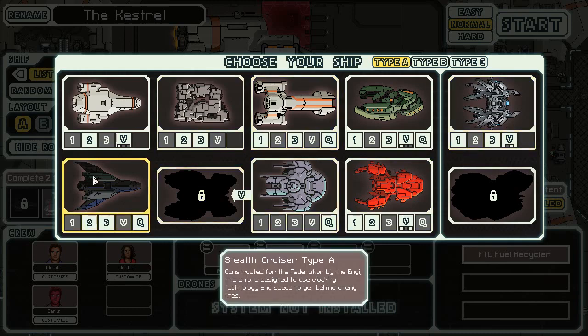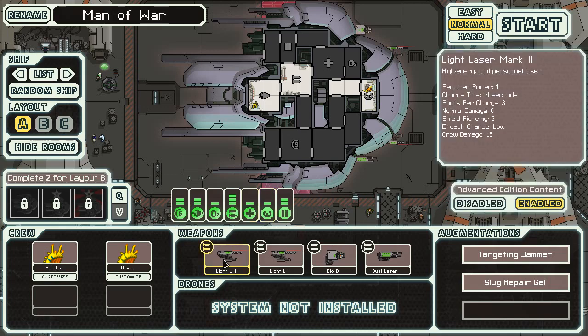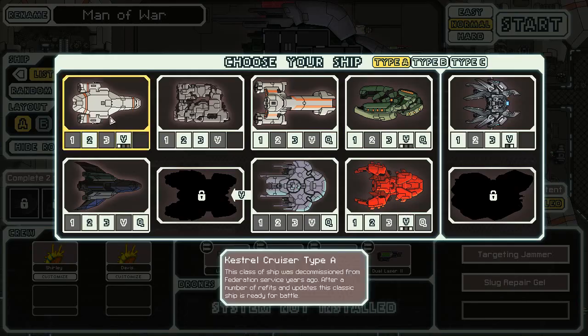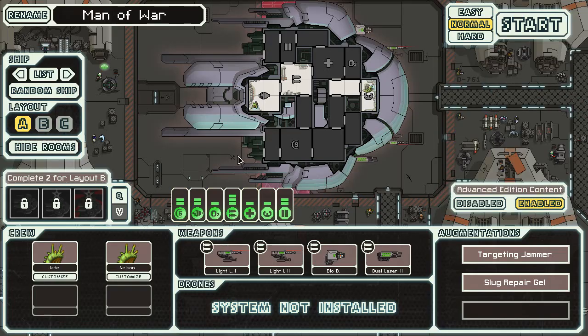Today we are going to be doing a random ship, although I'm a little tempted to go with the Man of War, if only because it is a little different than how the normal Slug A plays. And it gives me the opportunity to still, possibly after all this time, unlock the Rock Type A. All I have to do is win — the thing that's really easy on Captain's Edition. So we're going to be playing the Slug A today.